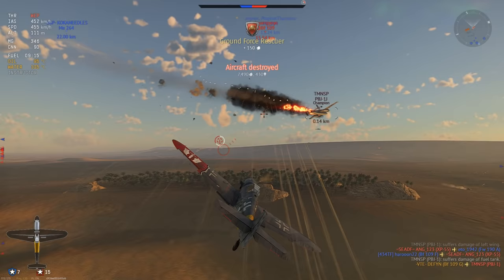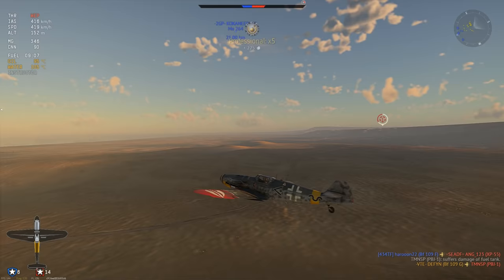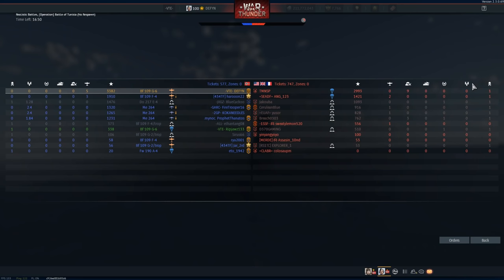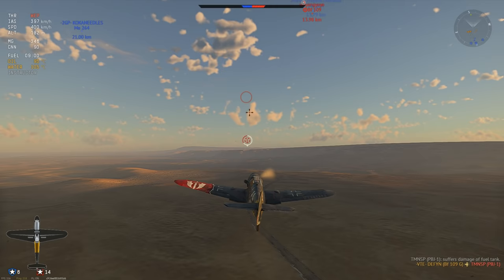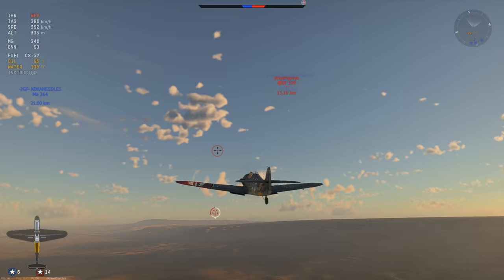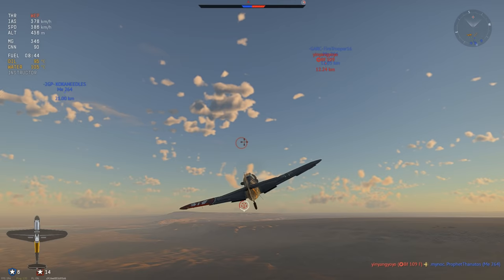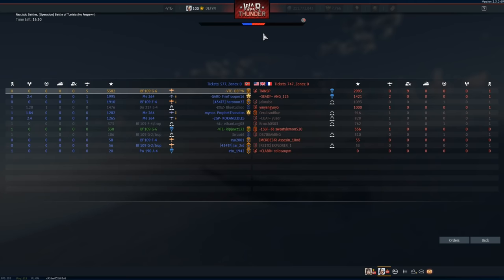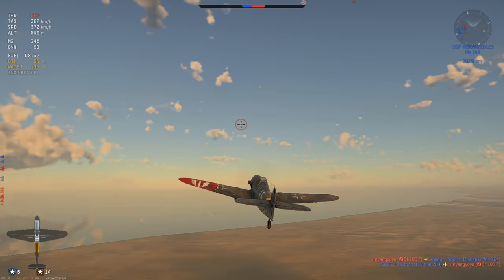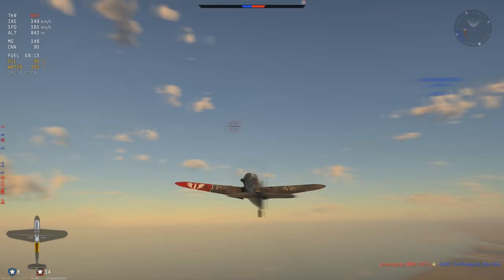Get below him - he doesn't have a ventral gunner, just side gunners, one on top, one in the nose, and one in the tail. Below him on the side he basically can't really hit you. The best attack angle is roughly 2-3 o'clock from the front, slightly below, and then he has a massive dead zone. Coming straight from below also works - the side gunners have a good backwards view but can shoot directly to the side, so you can abuse that. Same with the B-25s.